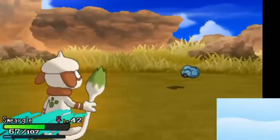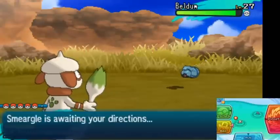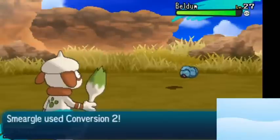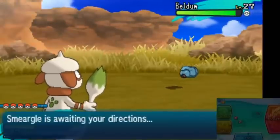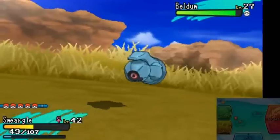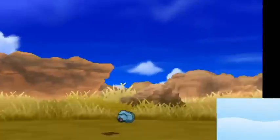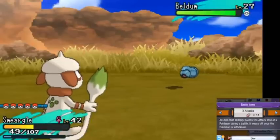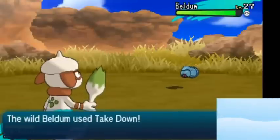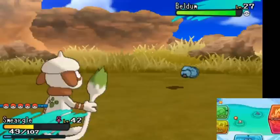All you need to do the first turn is use either an Adrenaline Orb or an X Attack. My Smeargle's at too low of a level, so I use an X Attack. Then, once it uses Takedown, I use Conversion 2. For those of you who don't know, Conversion 2 will transform you into a type that resists or is immune to the last move used. So because Beldum just uses Takedown, it'll either transform you into Rock, Steel, or Ghost. Just keep using Conversion 2 until you get Ghost. This time I got it on my first try — my other practice videos it took like 8-9 tries. But once you have the Ghost typing, you are golden.